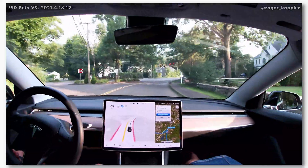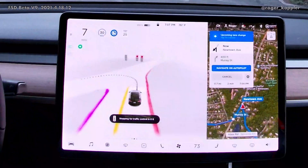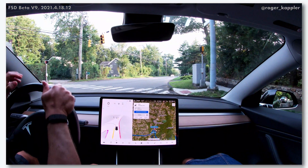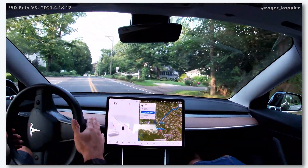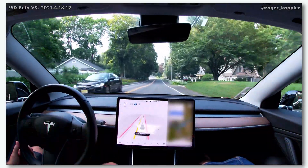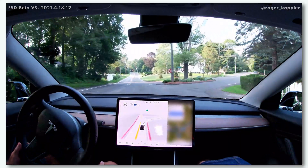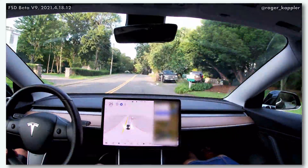Next we are approaching a traffic light which is red for us and green for the other side of the road. We stop here and then the car — for whatever reason — you can quickly see the other traffic light lights up green. I think my car confused that as the signal to go and it went, and I had to basically step on the brakes. So that's another disengagement here. My guess is that it was really confusing the traffic lights — this is an issue of assigning the right traffic light to the right lane. We are giving the neural nets some more food for thought, so to speak.